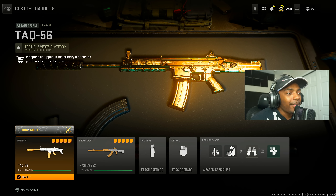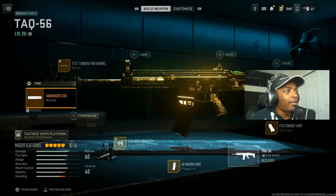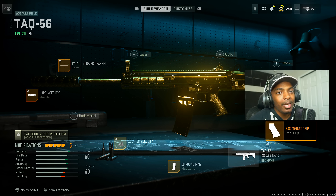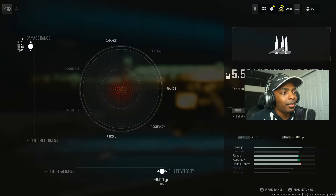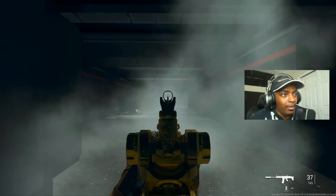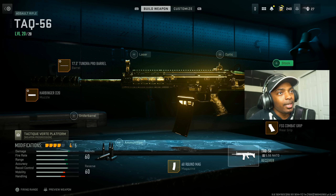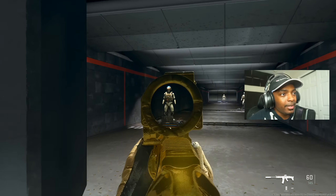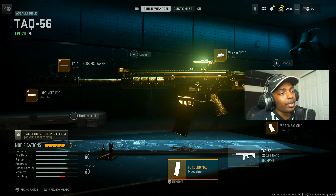The TAC-56 is so incredible, and I have two versions: one without an optic and one with. I put on the Harbinger D20, maxed out bullet velocity and recoil smoothness, and the 17.5 Tundra Pro Barrel maxed out for damage range and recoil steadiness. I put on the FSS Combat Grip without tuning, 60-round mags, and 5.56 High Velocity maxed out for bullet velocity and damage range — check it out, no recoil. If you want to add an optic, take off the High Velocity and put on a 4.0 optic. It's still amazing either way — whichever version you prefer is completely up to you.